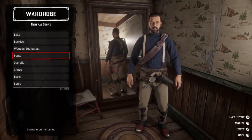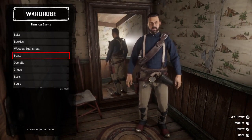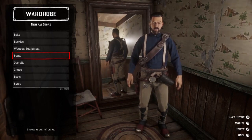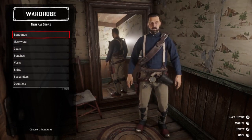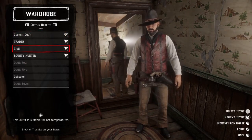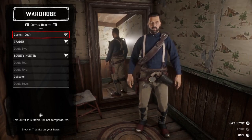So to recap: we removed the hat, removed the coat, changed the shirt, added suspenders, and changed the pants. After that, go to outfits, delete Trial, and save this current outfit as the new Trial.